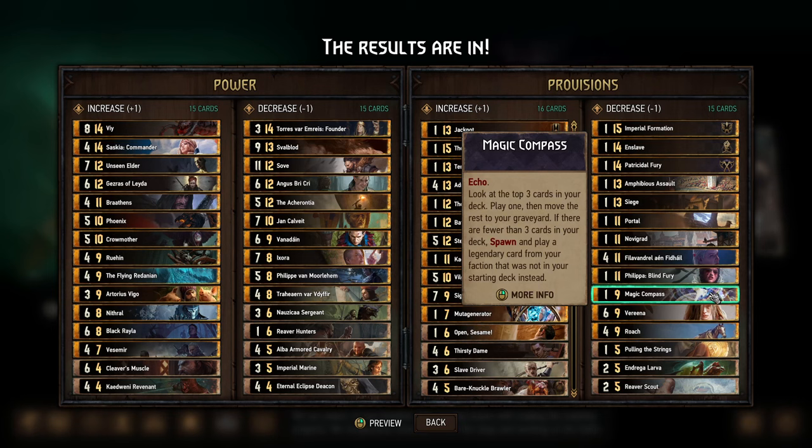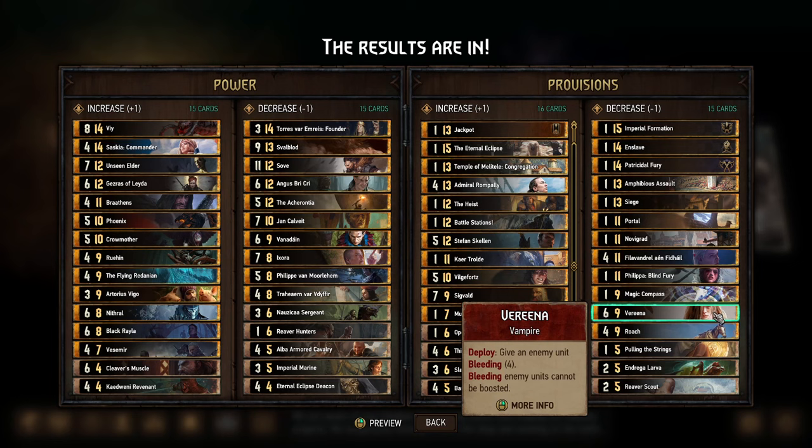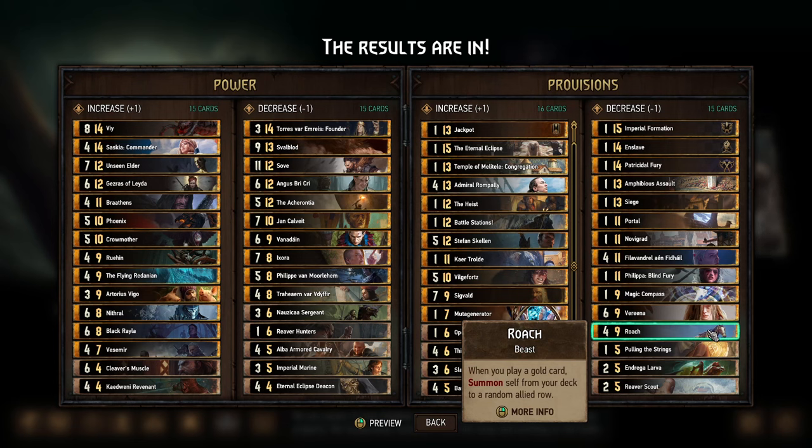Magic Compass makes me really nervous — when it is good, it is unbelievably good. I really didn't think anyone thought it needed a buff, and the fact that it did get one is concerning. Look out for more Magic Compass spammers. Verena — when it came out recently, people thought it was underwhelming, but after this provision buff I think it's going to be one of the most underrated cards. It's basically a Dire Bear but harder for your opponent to play around, and it works well in bleed decks. Roach got nerfed to 10 provisions a while back, was at 9 before — going back to 9 is understandable; it's a solid card but not overwhelming.